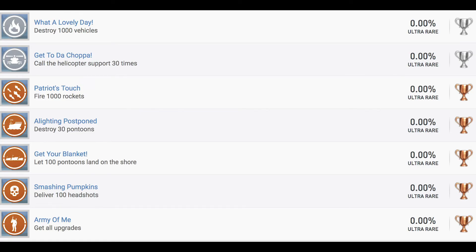We have our last two silvers here. What a Lovely Day — destroy 1,000 vehicles. And Get to Dutch Shoppa — call the Helicopter Support 30 times. So yeah, you can call in Helicopter Support, and I think you can call in something that'll drop you extra supplies or something. Patriot's Touch — fire 1,000 rockets. That's one of the other weapons you have access to, like a rocket launcher. Alighting Postponed — destroy 30 pontoons. On the beach levels, that's what the enemies seem to come up on, are pontoons.